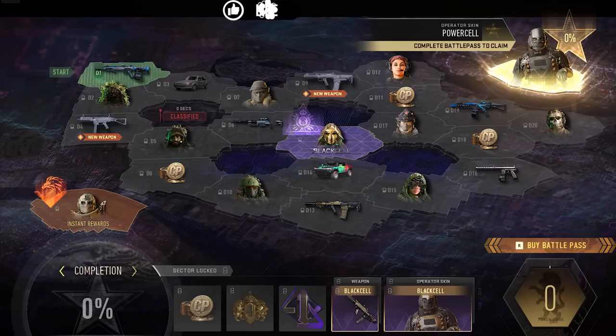Hey, what is up, welcome back to another Modern Warfare 2 video. Bull Nation, this is Tron. Today we're going to be taking a look at the Black Cell battle pass for Season 4 — unlock old weapons, operator skins, blueprints for DMZ and Warzone 2, and of course multiplayer. If you like that, a like is much appreciated. Don't forget to subscribe and turn notifications to all.